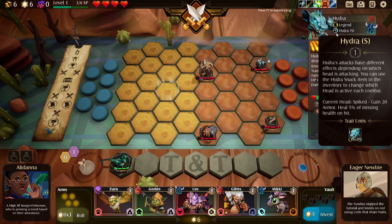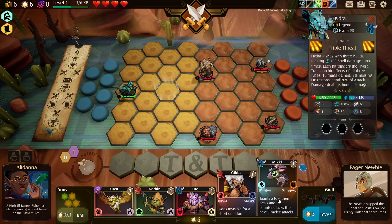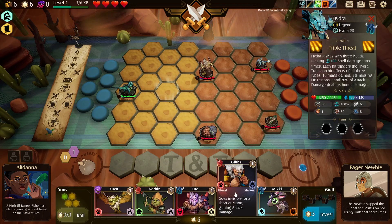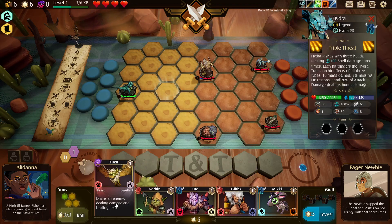Attacks have different effects depending on which head is striking - current head is Spiked. I don't know how you change the heads. Each hit triggers the traits on-hit effects. Either way I think we definitely want the Hydra in. Now we have two Beast and we can also get two Dweller, and we do have rerolls.